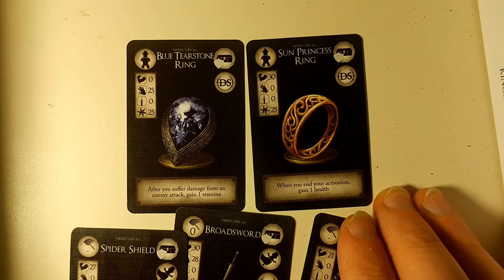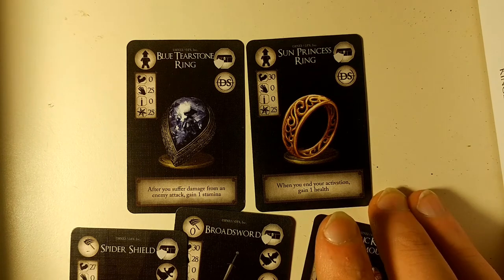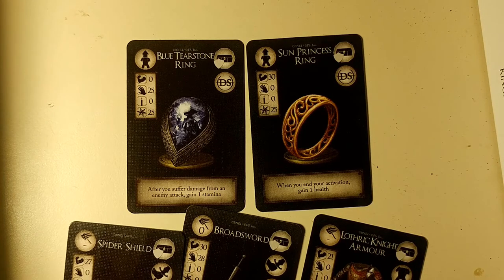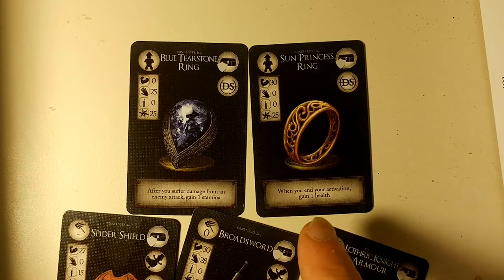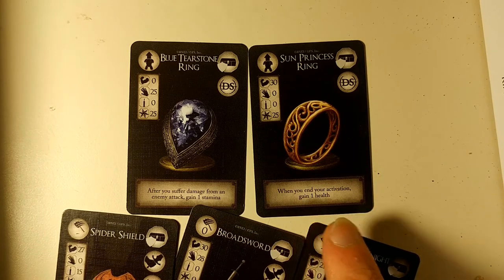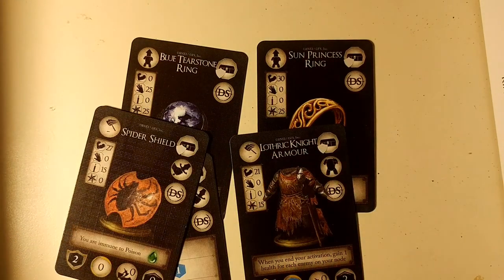And finally for the regular treasure items, we have the sun princess ring, which I have found is not all that easy to obtain or usable for the knight, as it needs a maxed faith from him. But when you end your activation, gain plus 1 health — which is very nice no matter who it's on.